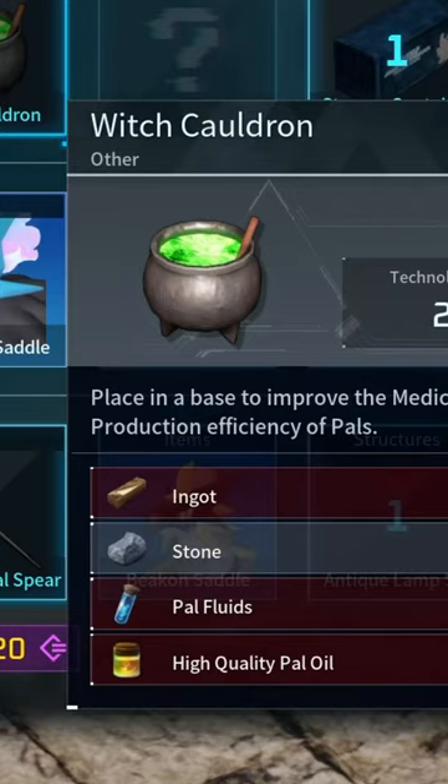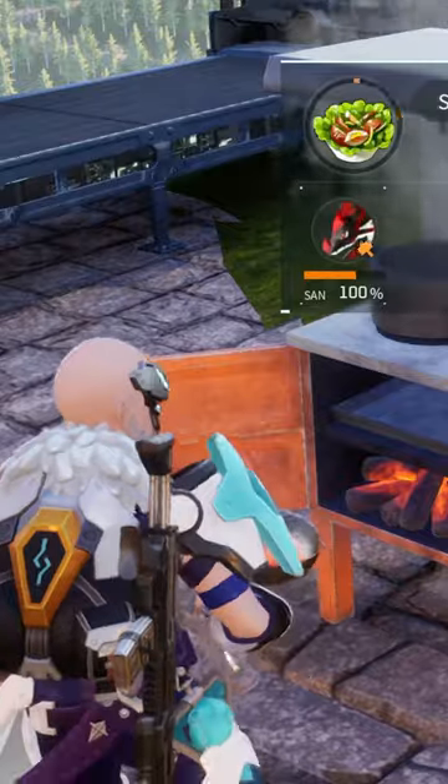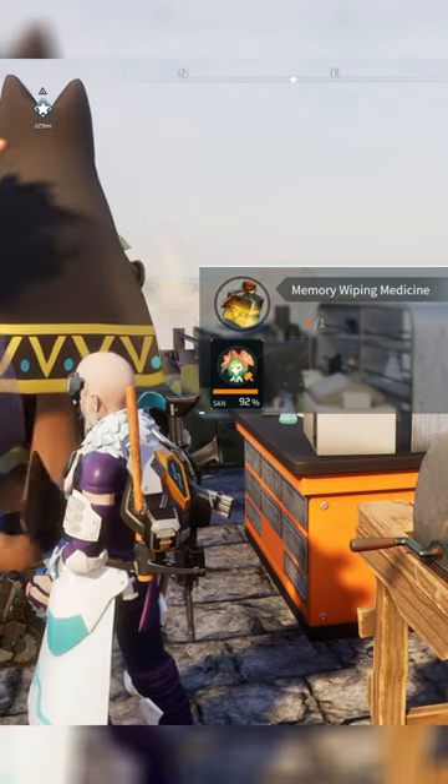Unlock and build the Witch Cauldron to improve medicine production. Use salad to boost the work speed of your Pal. This combined saves a lot of time.